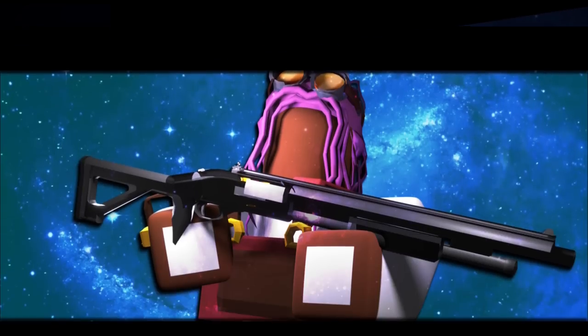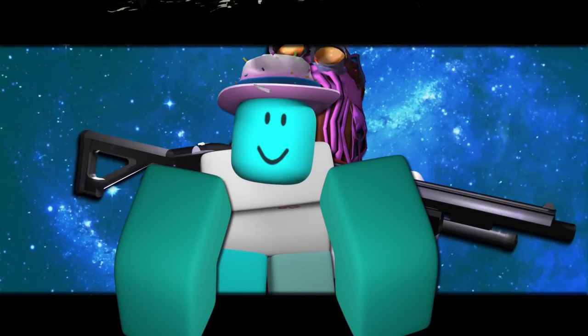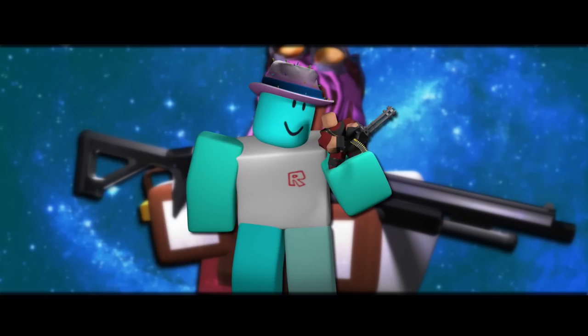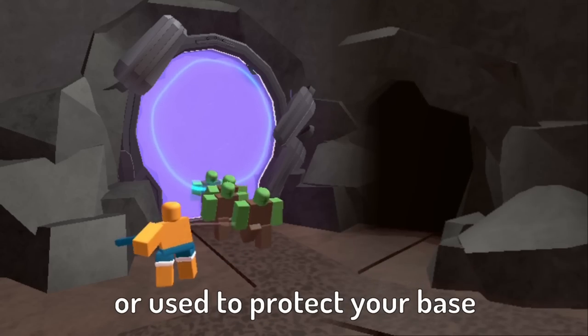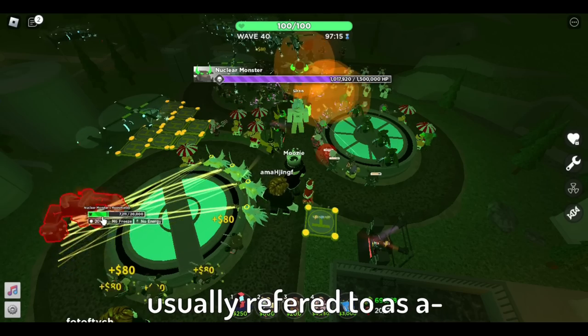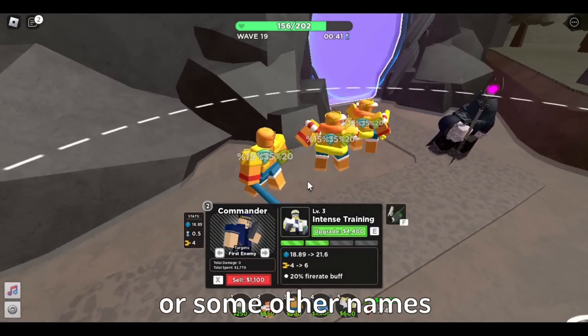Minigunner, Accelerator, Engineer. What do all of these have in common? Hey Vsauce, Mootsy here. And to answer that question, we need to first look at what makes a tower an actual tower. A tower is a unit that can be placed or used to protect your base or to support your towers. A tower that deals damage is called a DPS tower, usually referred to as a big damage source, or some other names related to that.